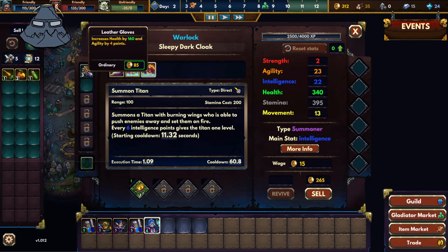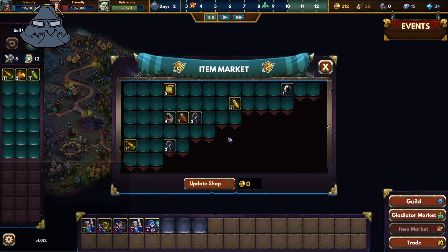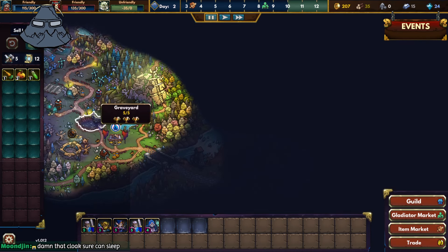It does work — minor, but it does. This adds like part of a second. Item market — I'll get an elder staff? Sure, here we go. Sleepy the Dark Cloak — yes, let's go! That was a rough day, man. We lost one of the best healers ever.